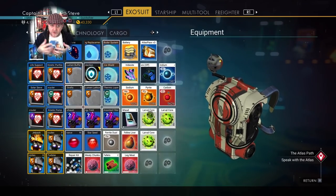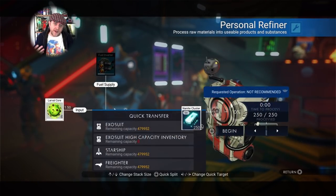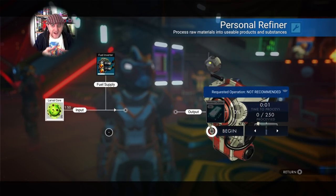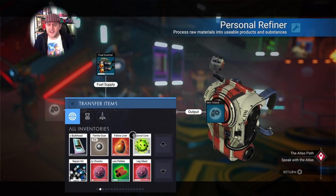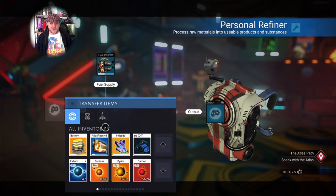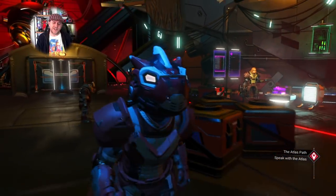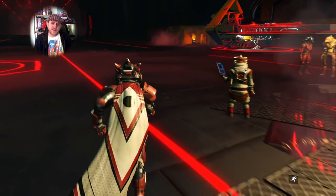Keep jumping from station to station and keep pumping larval cores and hadle cores into your personal refiner, just refining them on the fly into nanites — which is pretty nice. You are going to need units to do this, but the beauty is you can actually buy contraband from pirate systems and sell them to non-pirate systems for a profit. This is probably the quickest way to get nanites currently.